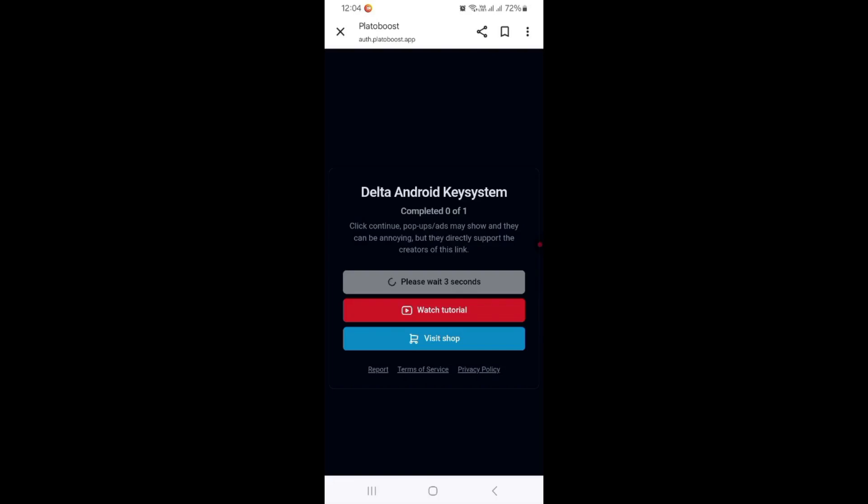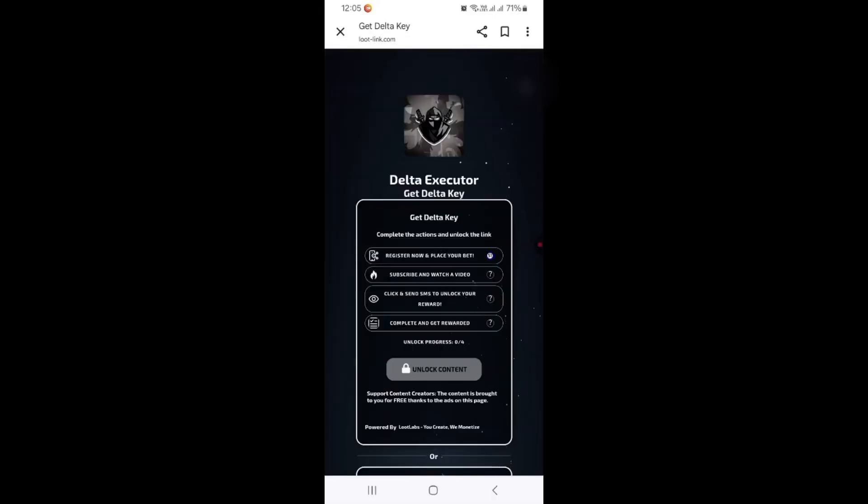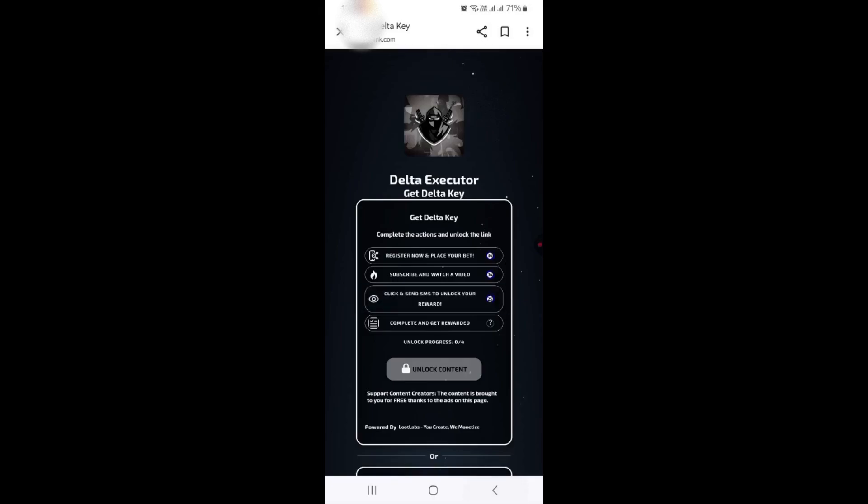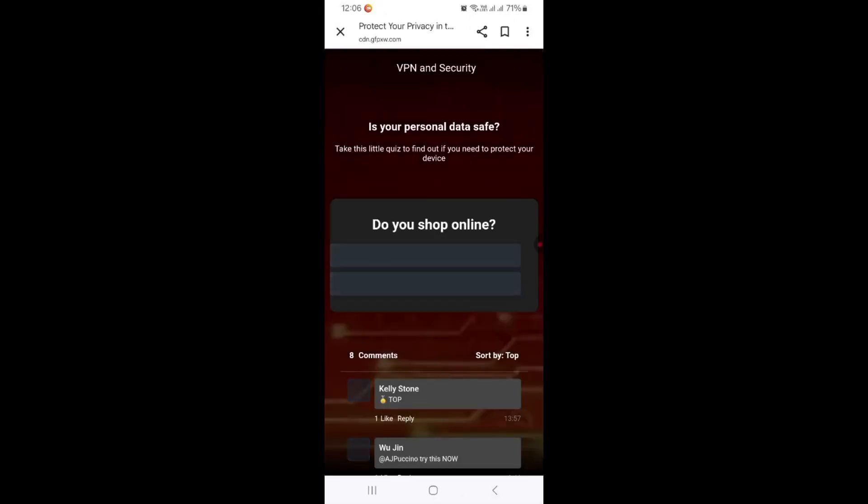Wait for a few seconds and then click Continue. You will be directed to another page where you will have to do some steps in order to unlock the key. Just do as I have done. Ignore any ads through this whole procedure — simply back out or skip them before continuing.